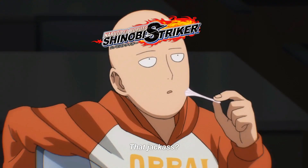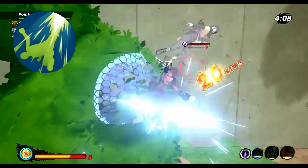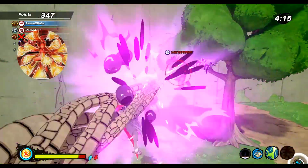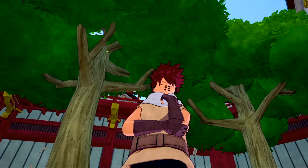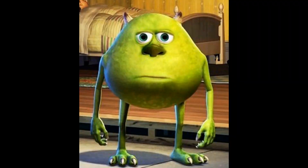Welcome to Shinobi Striker. The first ninjutsu is Leaf Rising Wind — it is good for combos. The second ninjutsu is Barrier and Bullet Barrage — it is good for combos. As ninja tool we use the Paralysis Kunai, because it is good for combos. This build is good for combos.